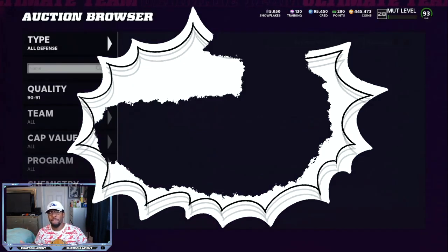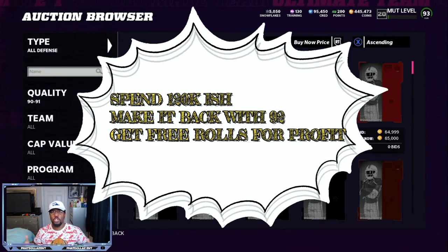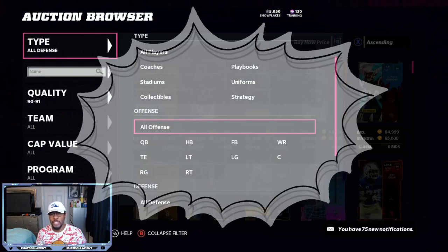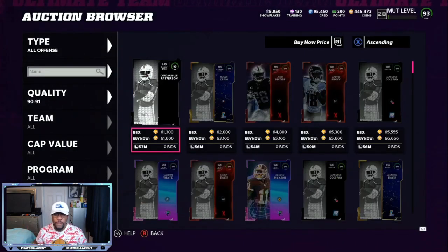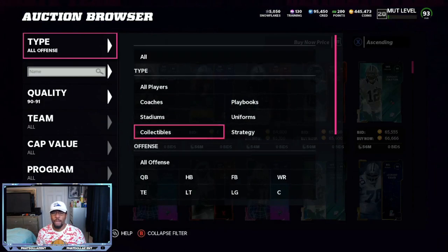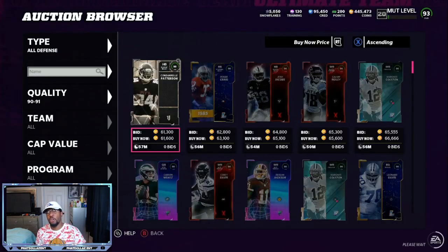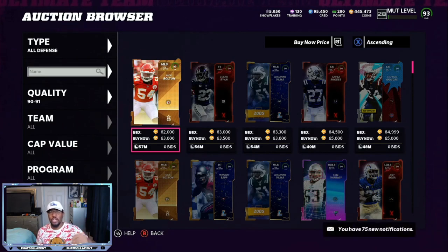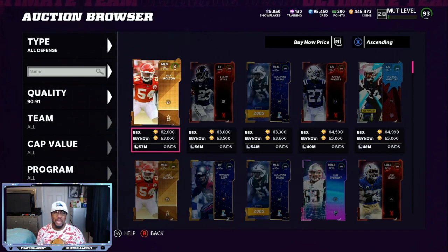Once you make the stocking stuffer, that's going to put you back even or 1 to 2,000 coin profit depending on when you snipe it. So if you can snipe these 290 overalls for 50,000, you're going to have even more profit. If you can get 290 overalls for 56k, you're going to be at about 112k. You're going to sell it for 124k to 130k. You're going to be making about 7k to 10k profit already just by making the stocking stuffer.